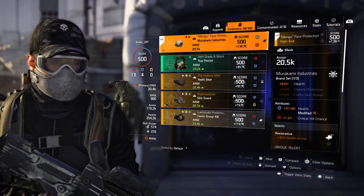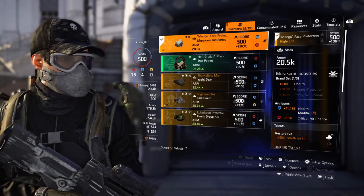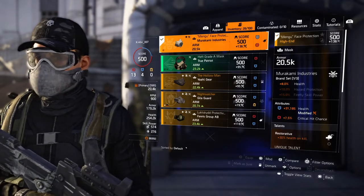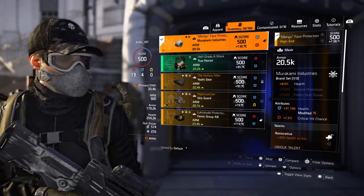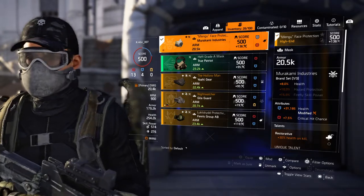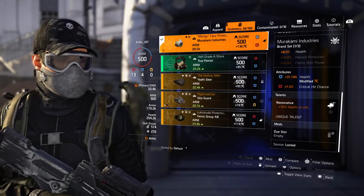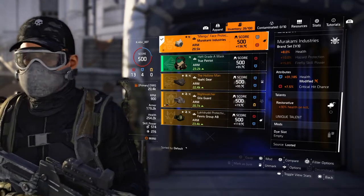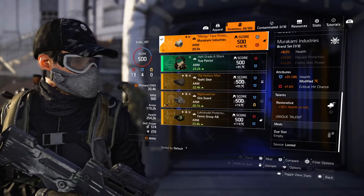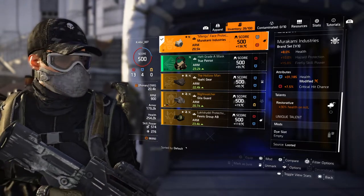The first piece is the Murakami Mask. I'm going with a Murakami Mask because the one-piece bonus gives you 8% health — that's vital to me. It has a 31,185 health mod, the highest I've been able to find on a mask, which I rolled on here. It has 7.5% crit chance and 30% health on kill. I'd prefer something like Insulated on here, but that's the best mask I've found that has crit chance on it, and it's Murakami.